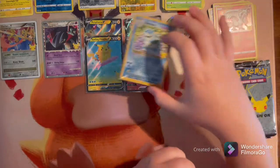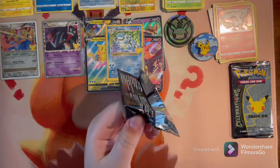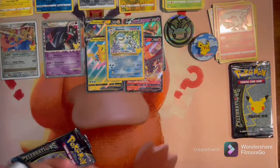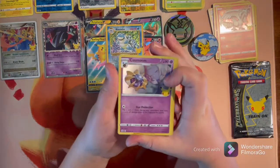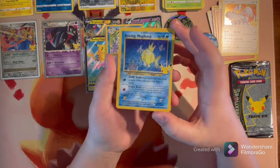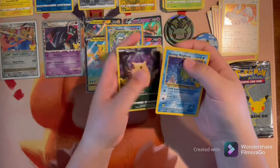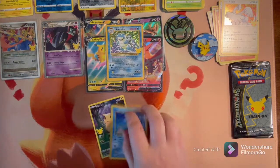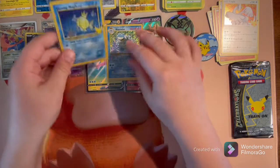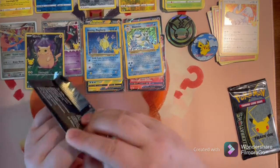Everything's a rare, everything's hollow — Blastoise, wow. Second Celebrations pack for this box: we got a Cosmo, Lugia, Shining Magikarp! We got a Shining Magikarp in the second pack of the box! Also textured — oh my god, I love this set already. I'm glad I opened these. I still have a Sylveon box and a Charizard box sealed but I'm gonna save those for next weekend.